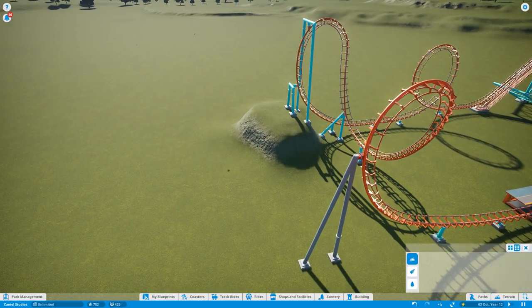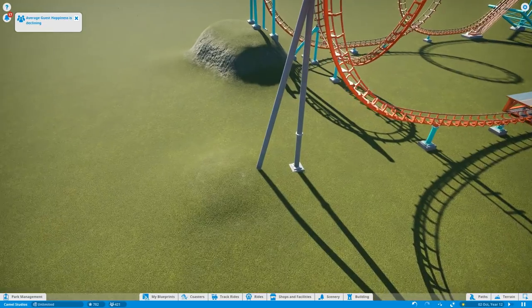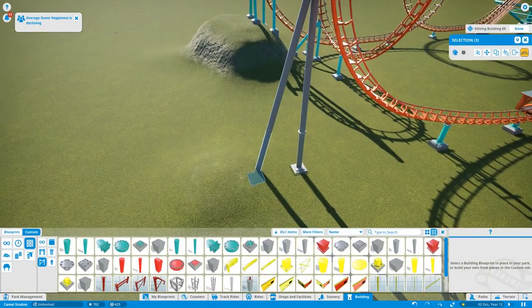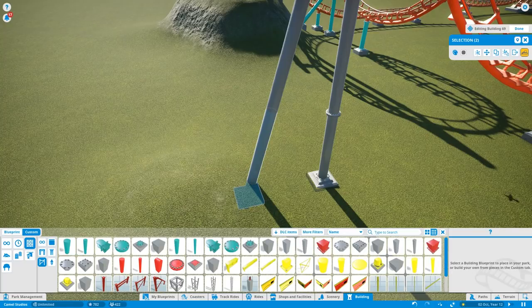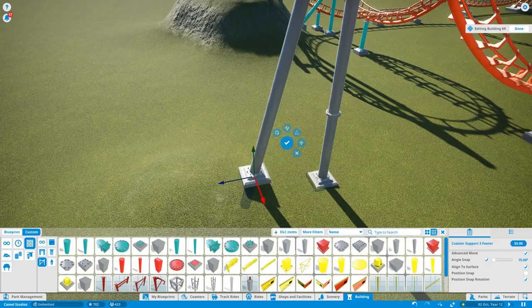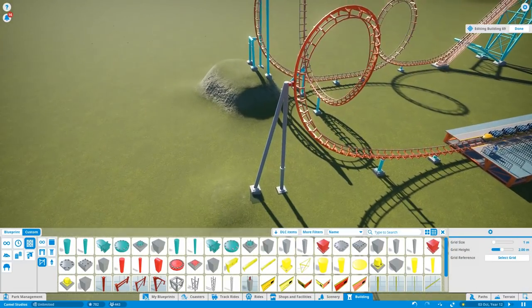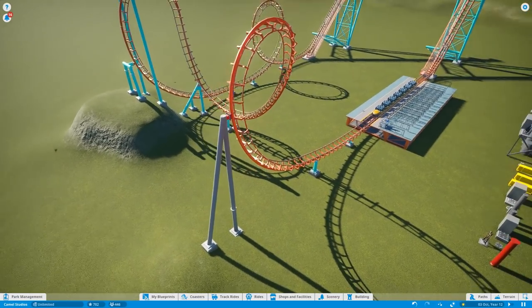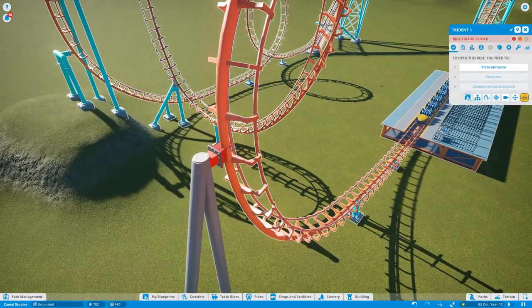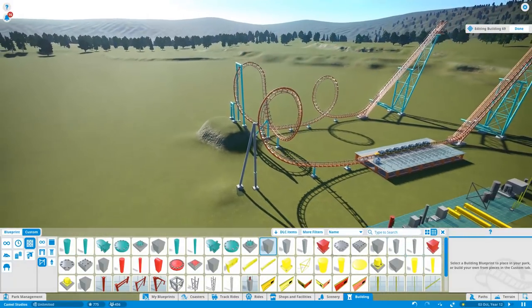One thing I love about this: if you go into terrain and raise it up, you can see how the coaster supports conform to the terrain. And the cool thing is they even thought of the fact that it would need to adjust, so we have these pieces to put underneath — which is amazing because it fits perfectly. It seems obvious to most of you, but it's such a small thing that makes a big difference, because otherwise we'd need other pieces that wouldn't blend in as well.